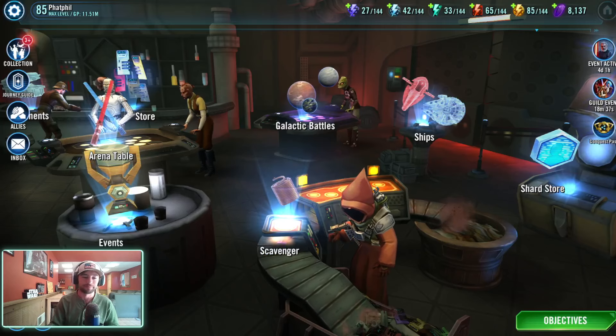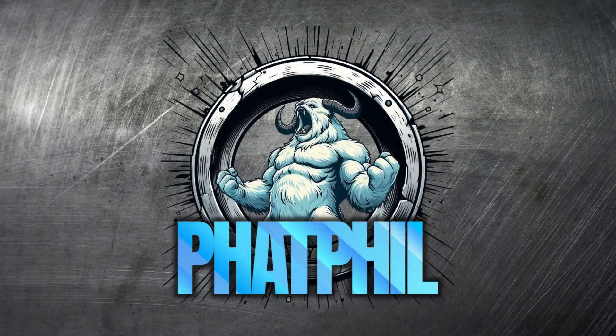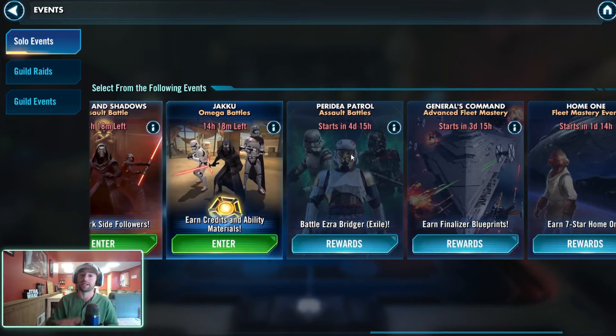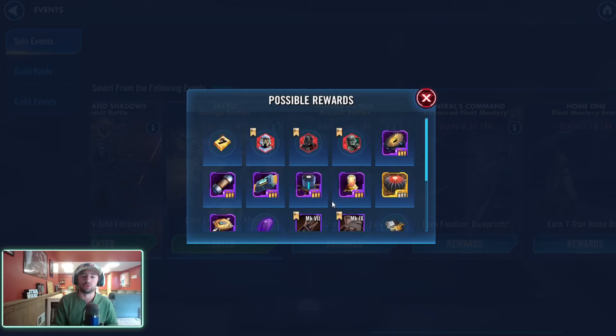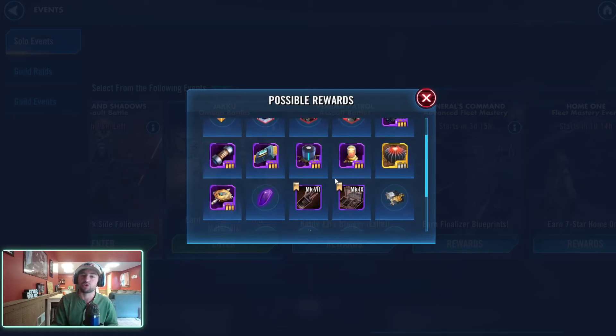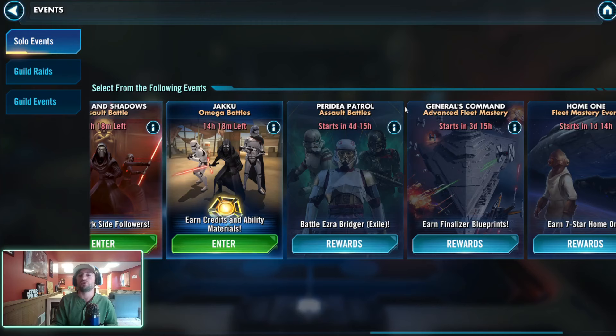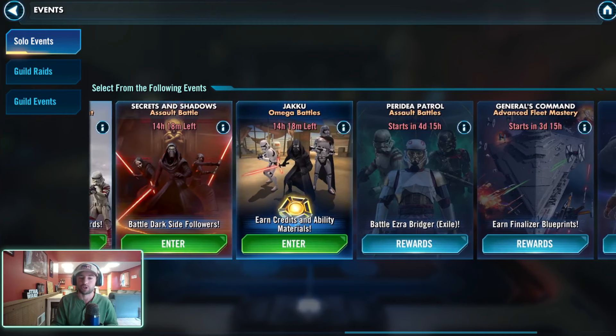Let's talk about this new Assault Battle. The first iteration of the Peridea Patrol will be happening at the time of recording in about five days. Rewards are very similar to the Duel of the Fates with three massive changes: we can now earn Kyro Tech, and there's a chance at Omicron Materials. Those are new additions that were missing previously, so the rewards are different.